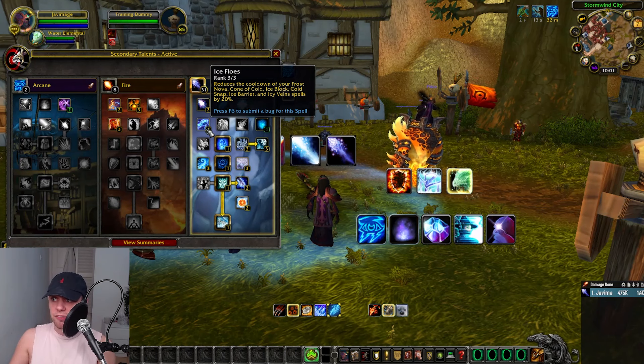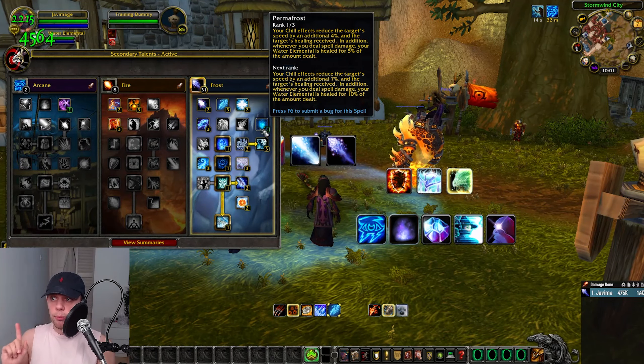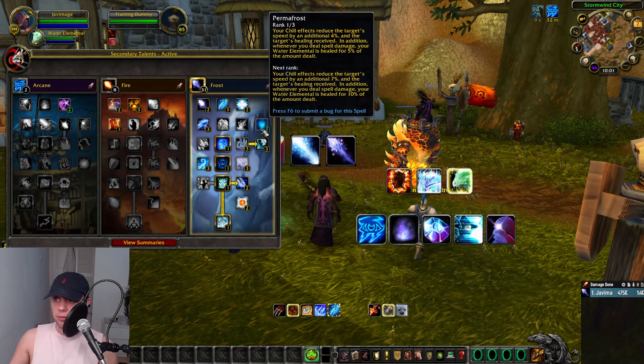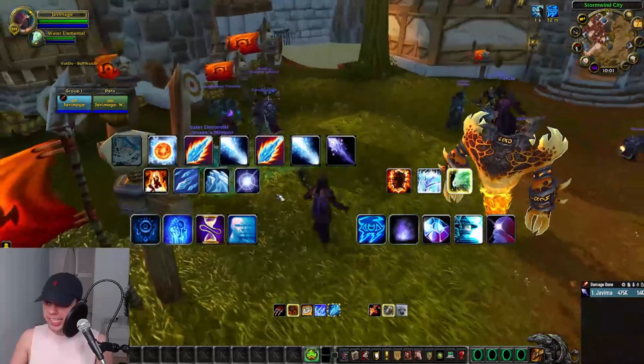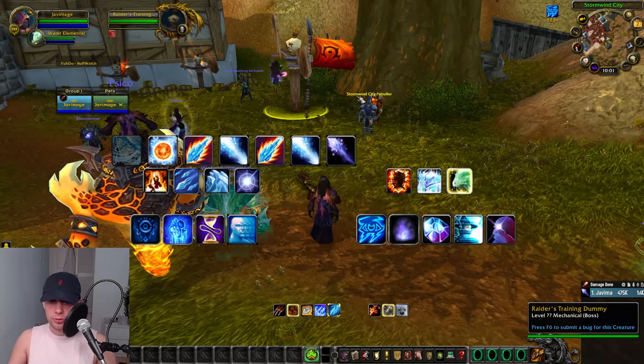We've got 3 out of 3 into Ice Flows, reducing the cooldown on some of our Ice Spells, and 1 point into Permafrost. Your chill effects reduce the target's speed and healing received. Whenever you deal spell damage, your Water Elemental is healed for 5% of the amount dealt. We do have a Water Elemental that we are going to be using in battle — you can summon this and just keep it up at all times.